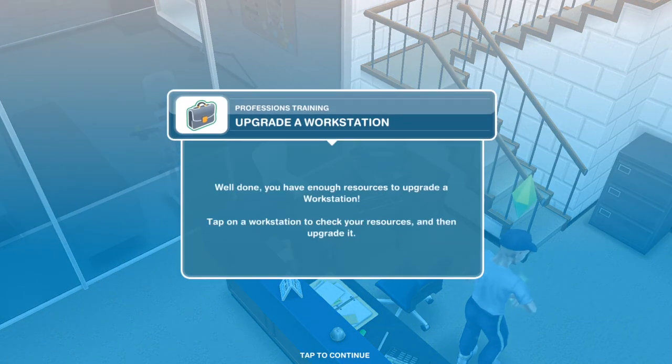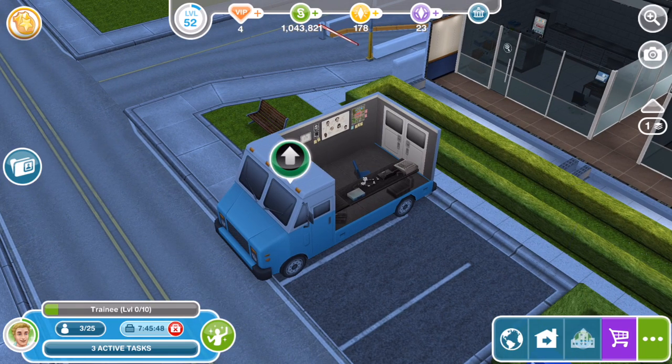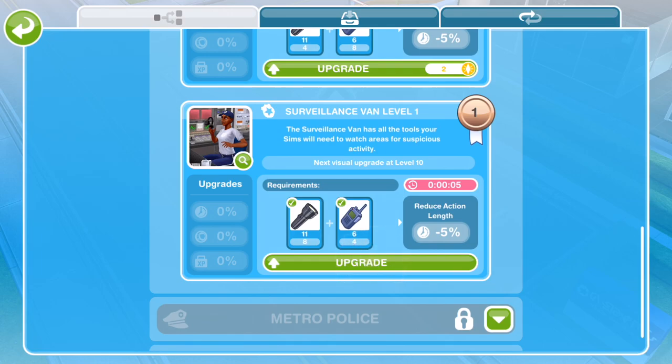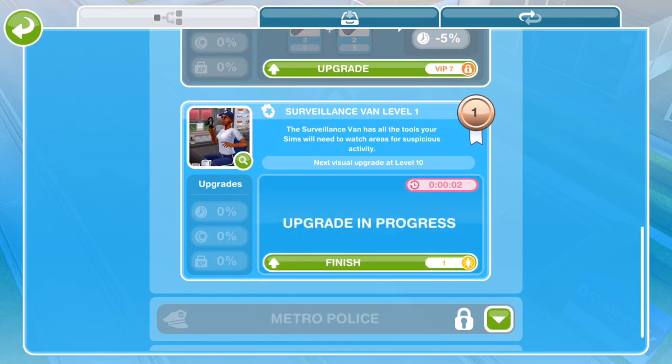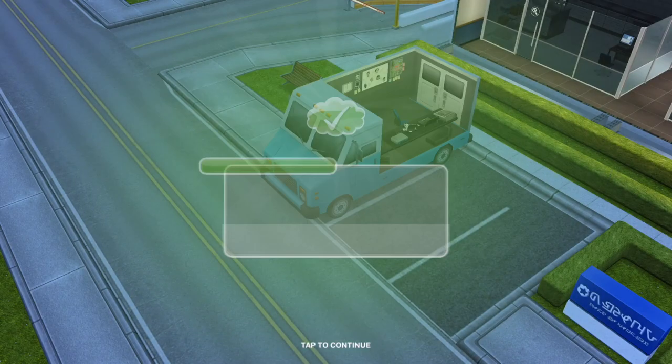Now we need to upgrade a workstation. Well done — you have enough resources to upgrade a workstation. Tap on a workstation to check your resources and then upgrade it. The workstation is the surveillance van — come out to the surveillance van and click on the icon. We've now got enough: it takes eight flashlights and walkie-talkies, and we have enough. Let's upgrade. By upgrading, it's going to reduce action length by 5%. These upgrades take a certain period of time — five seconds. Upgrade complete. We've now got surveillance van level two. Task complete — upgrade a workstation.